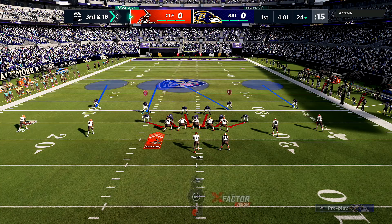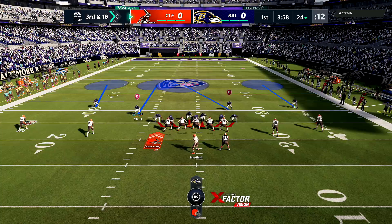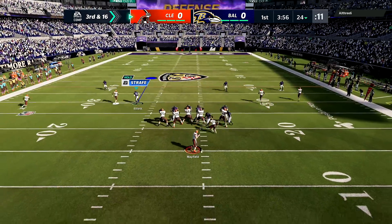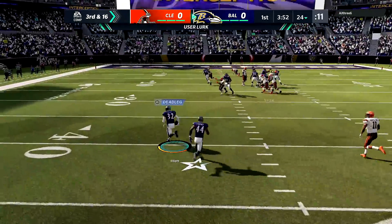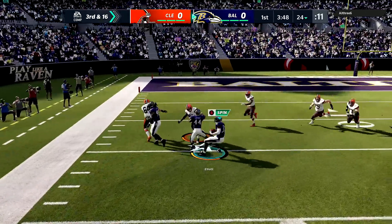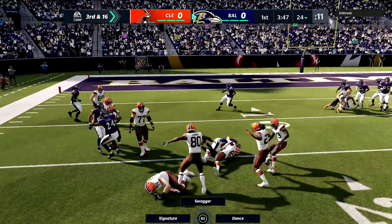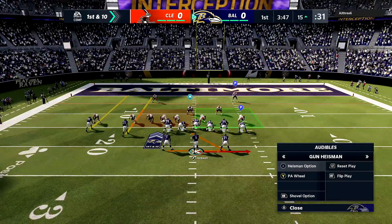My man goes the wrong way down the field — third and 16. We're sending the hounds again, I gotta pull my linebackers in. We send pressure, he's blocking, he knows what to do, but we get the user lurk because of the pass rush. This defensive setup has gotten me so many interceptions.